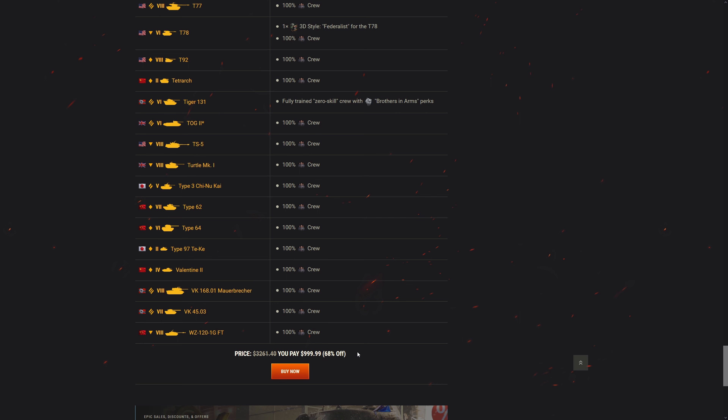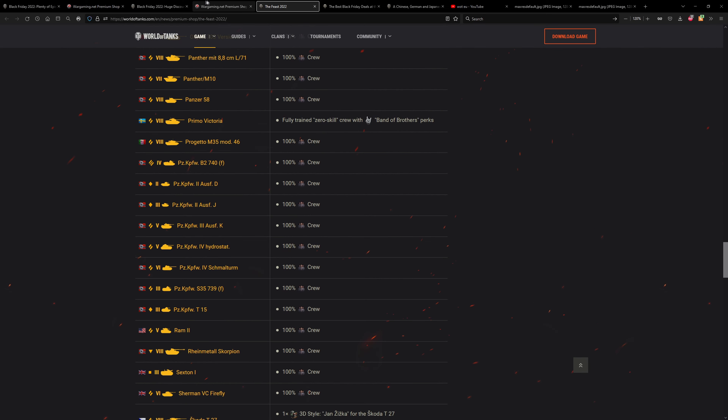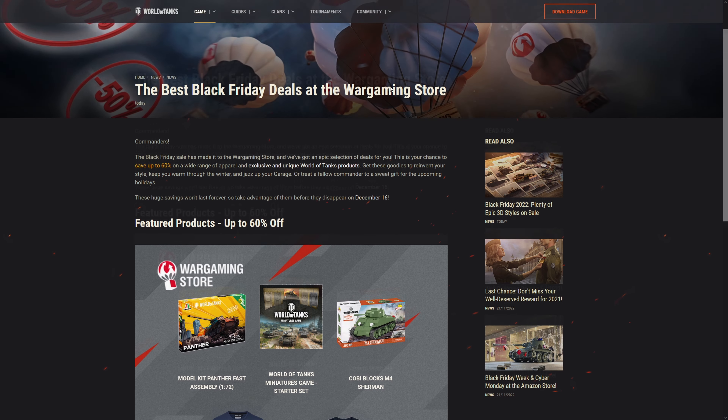One thousand dollars - no thanks. You could also get T-shirts and model kits. I would like a Girls und Panzer model kit, but they don't have it due to licensing issues. Let's move on to the actual super test.